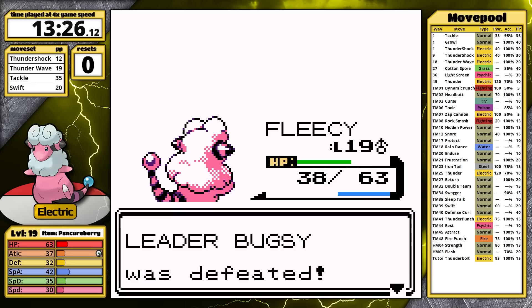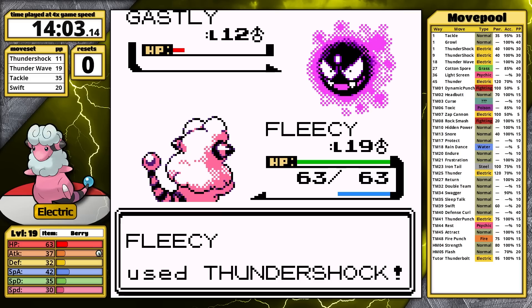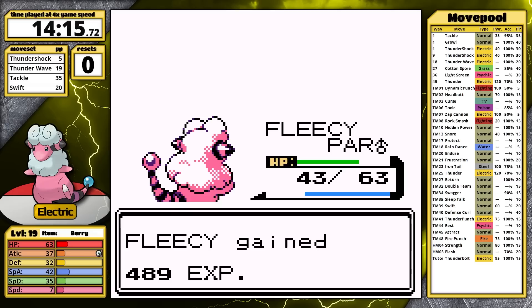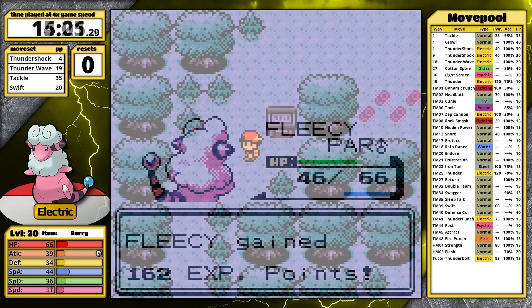Before that, I have to defeat the rival. In the past, I've prematurely used the Paralyze Cureberry in this fight because of the Gastly — it loves to use Lick and paralyze you on the first turn. Today Lick paralyzes me, but it doesn't matter because the rival's on easy mode with Croconaw, and he only has Zubat after that, so this is a quick victory.